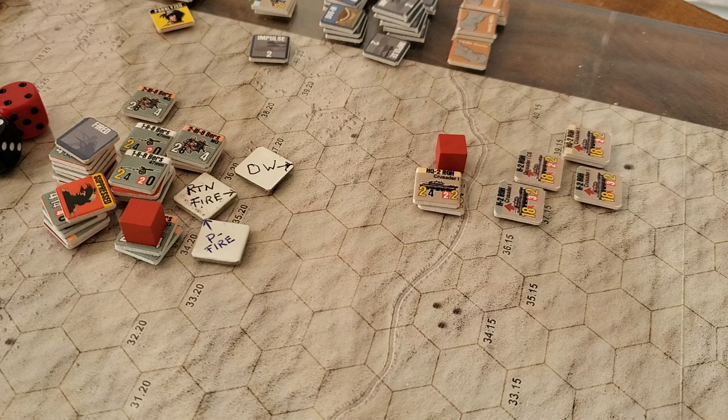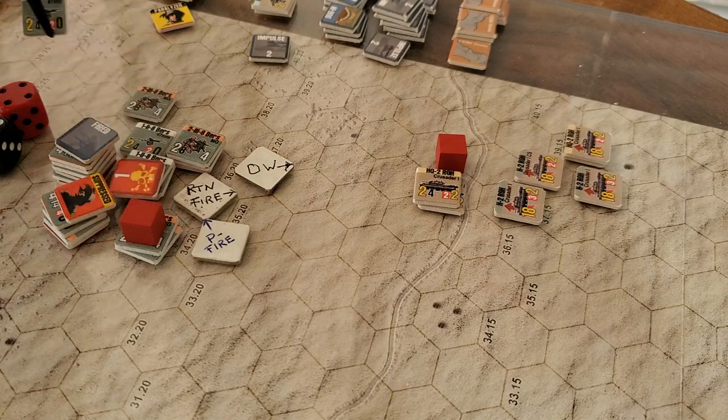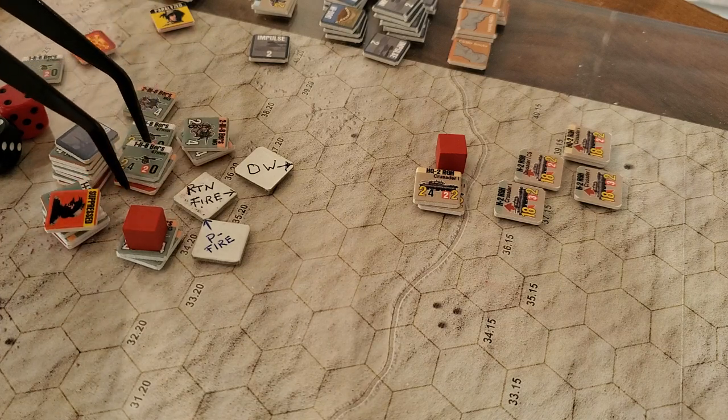You compare the attack value and the defense value, look at the table, and shift up to the seven-to-eight column. Rolling the 45 on that column gives one step loss. The strongest unit takes the hit — I knew that was going to happen.